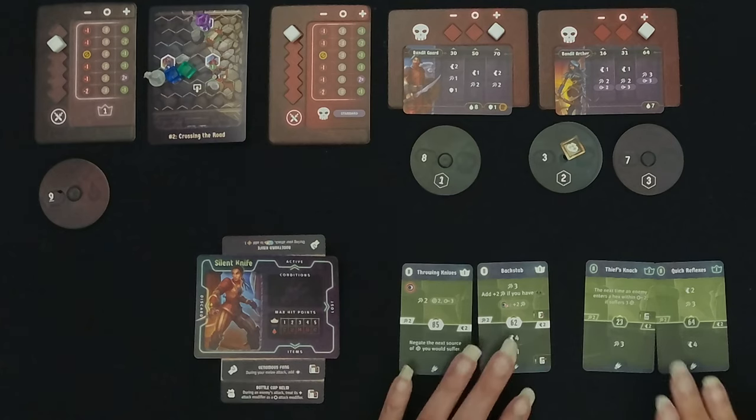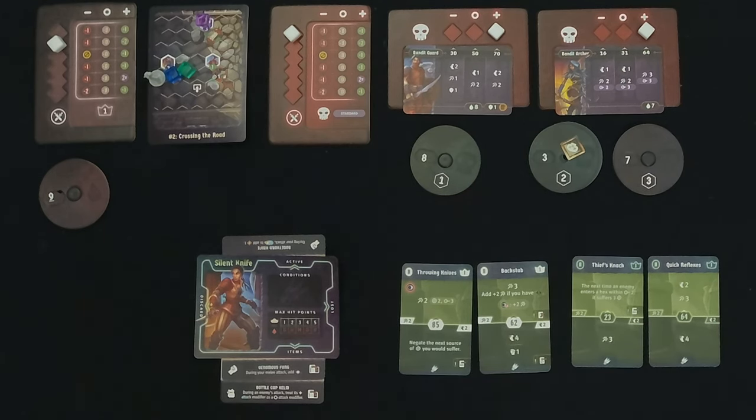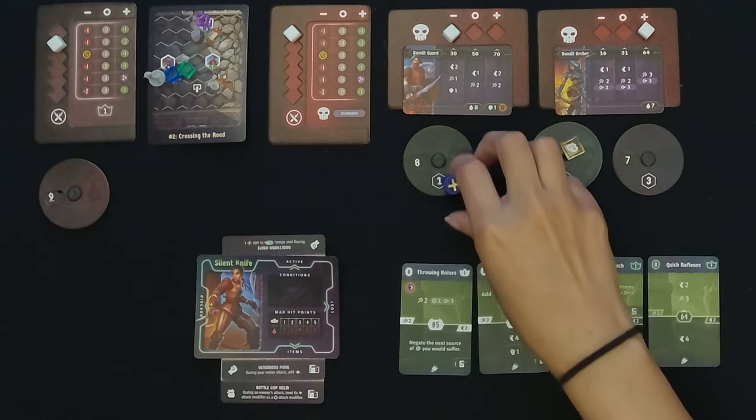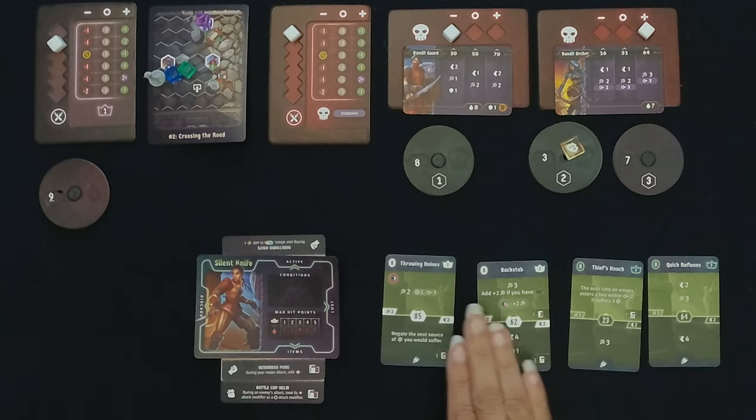For this turn we are going to do Thief's Knack and Quick Reflexes, going at initiative 23. Let's roll for initiative — the Bandit Guard is going to go at 30, and the archers will stay at 64 and not move this turn again. We are still going first because we are 23.